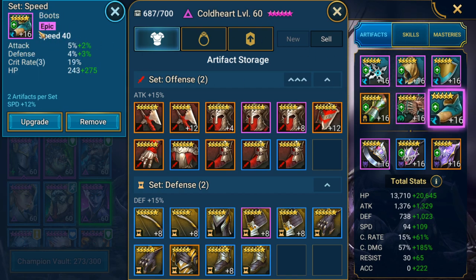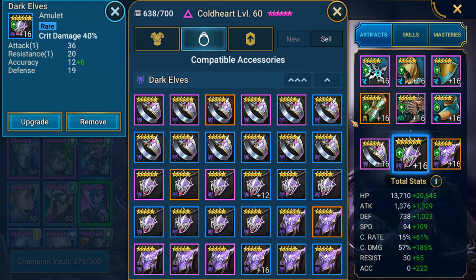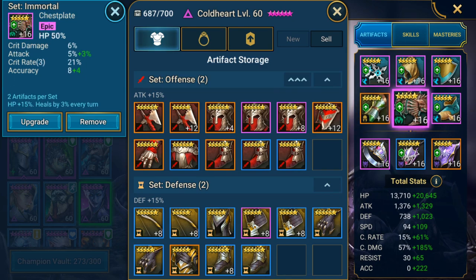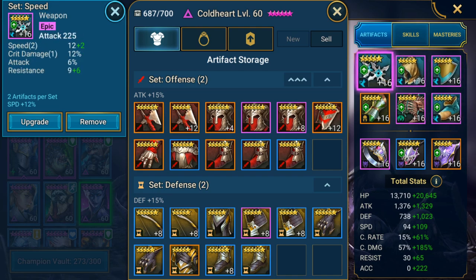The speed boots come in with some attack, some defense, and 19% crit rate - another triple roll on crit rate. So between just these three items - gloves, chest, and boots - I was able to get her over the 70% mark needed. That means I was able to focus completely on crit damage everywhere else. With the crit damage gloves and crit damage amulet, that's already 105% crit damage, and most of these pieces have some crit damage on them as well.